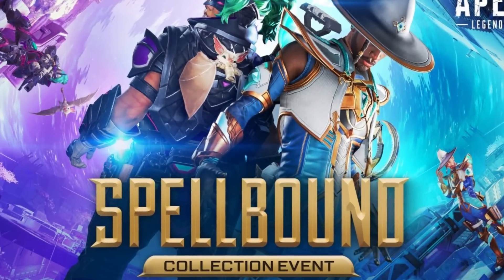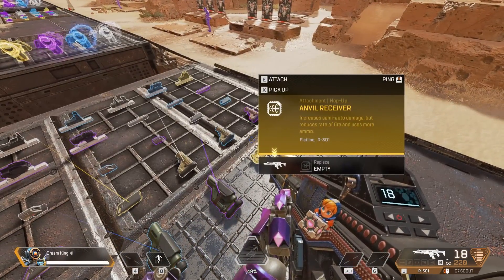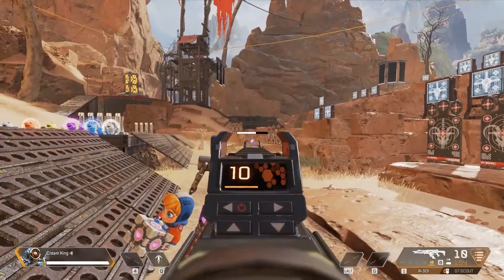Respawn made some confusing balance changes with the Spellband Collection event. For some reason, they decided to fully nerf the anvil. I didn't really think it was that OP, but apparently it's enough to really reduce the damage output. Dropping damage from 43 to 39 is a bit of a big change.